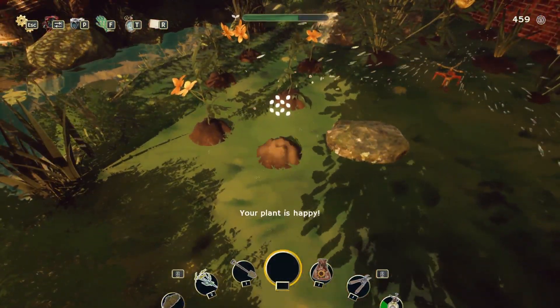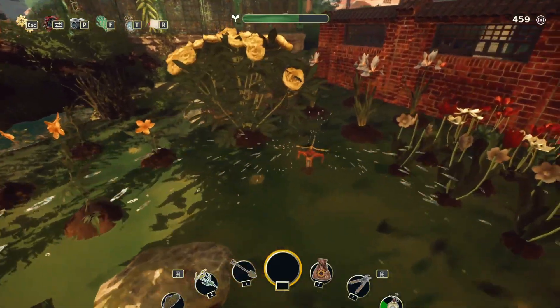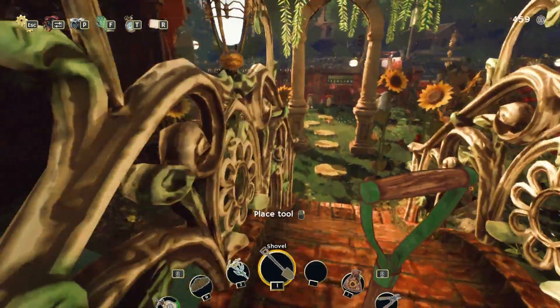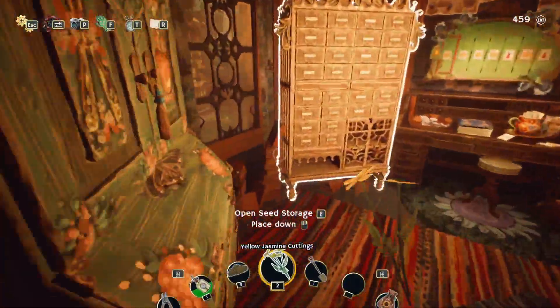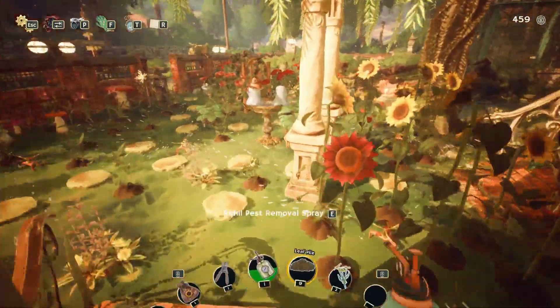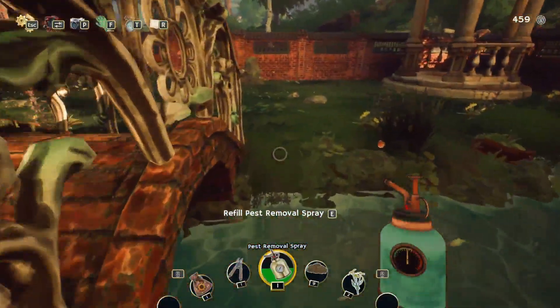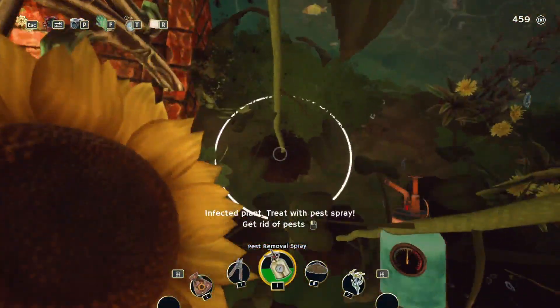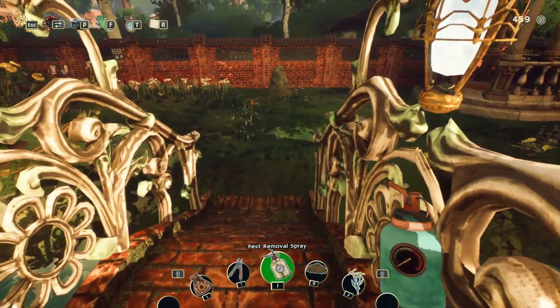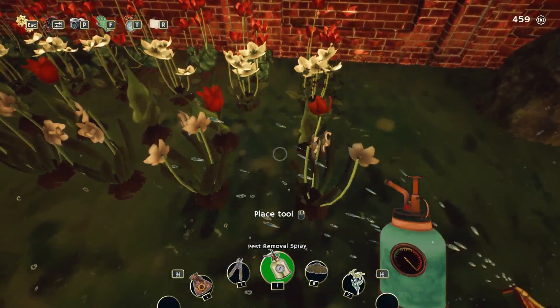That's definitely got to be within range. Okay, everyone else is good, we can put that away. And then we have yellow jasmines which we need — we need to turn them into bouquets, but we have them. And there's one over here, right?